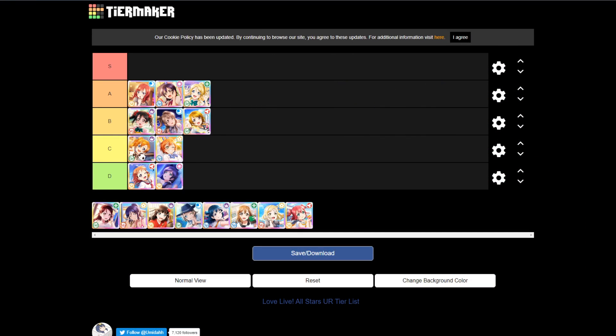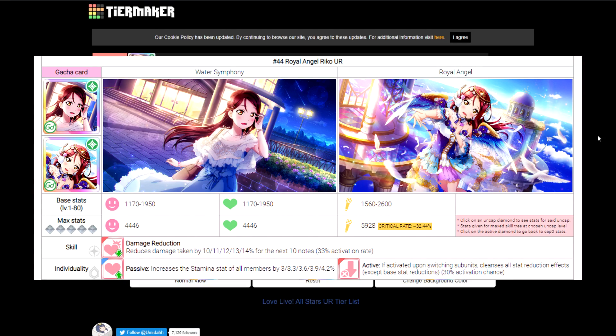Now we have Riko, and Riko is a special case for S tier. That goes back to my criteria: S tier cards do something either the best at what they do, or do something unique — and Riko definitely does something unique. She has a rather average stat line; that's not the reason she's here. Her ability is damage reduction, which isn't good. Passive personality is an increase in stamina, which is nice. But the active personality skill is what we're really looking at.